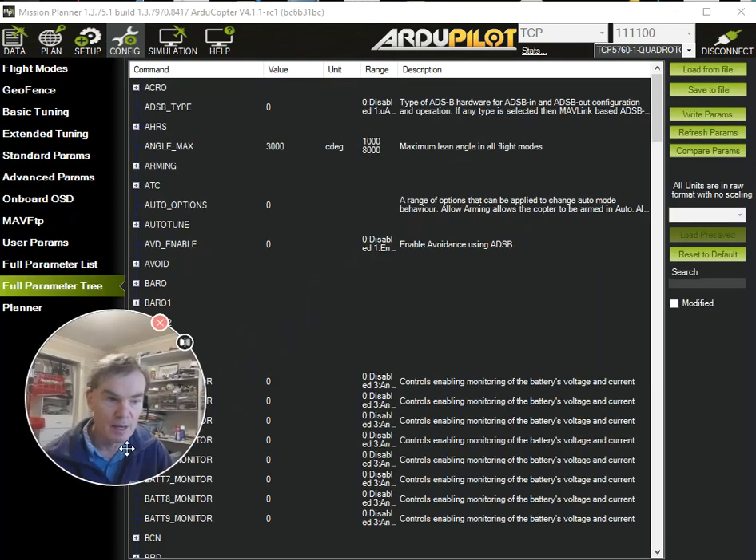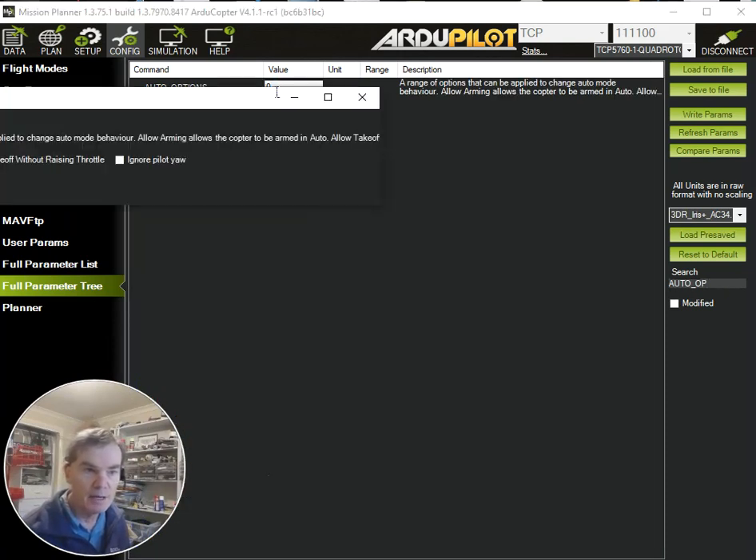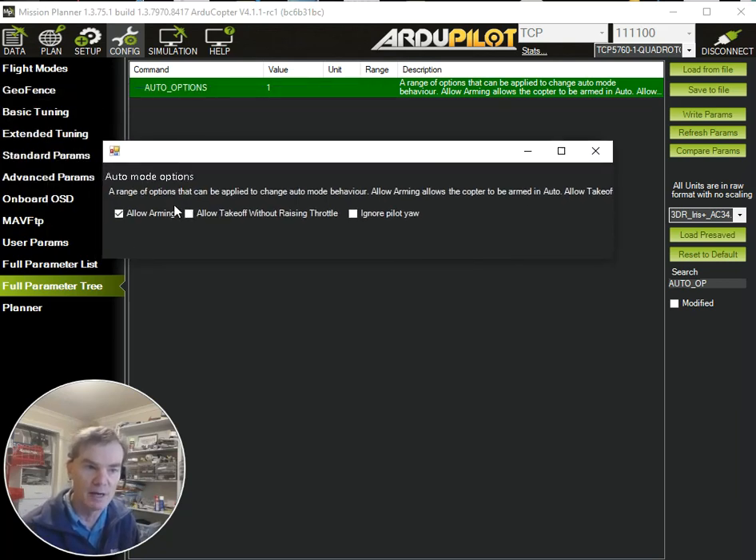So what I'm going to do here is go into the auto options and change the options to allow arming in auto mode, so that we don't have to arm in another mode and then change. The default in copters in ArduPilot is that you can't arm in auto mode, so you need to set this allow arming bit. Then we need to set this bit — allow takeoff without raising throttle. As a safety mechanism, when you do an automatic takeoff, we normally require that you raise the throttle on the transmitter. In this case, we're setting up a fully autonomous vehicle, so I'm allowing takeoff without raising the throttle.